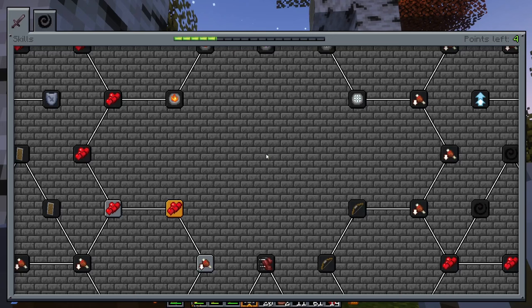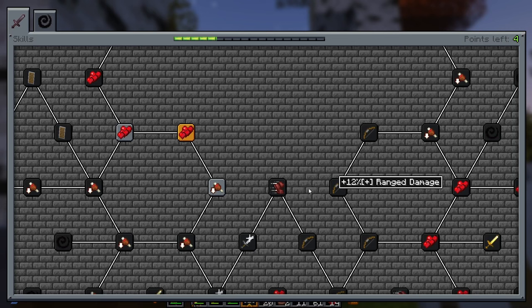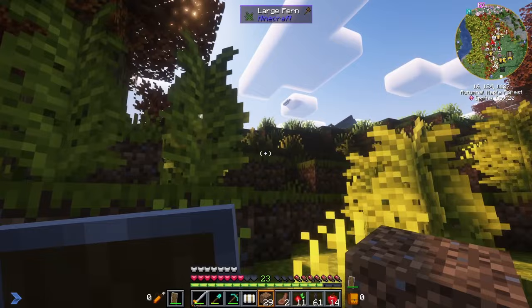I do have some more skill points to use. Let's use them on movement speed. Oh, I need to — apparently I chose the health route, so I have to work my way around. I've got a lot of points — one more left. So initially you choose a path and then you have to make your way around from there. I see some structures up ahead on the map.